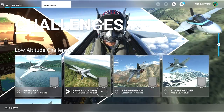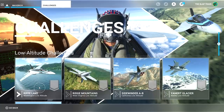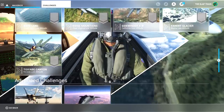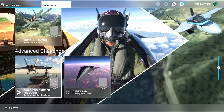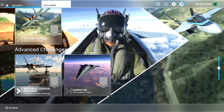Don't forget to slap that like button. Looking at the challenges — we have low altitude challenges, Riffle Lake, Ridge Mountains, these look wild, Sidewinder, Yannick Glacier, and then there's a canyon run that looks pretty fun. And this is what I'm here for: the San Diego carrier recovery. There's also the Dark Star stratospheric flight. I have been waiting to play this — growing up playing Ace Combat, you always wanted to land the plane.